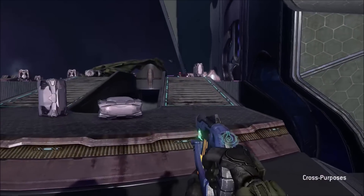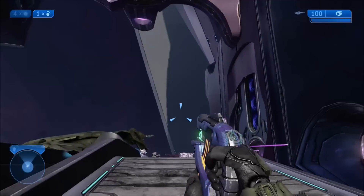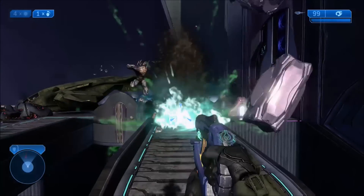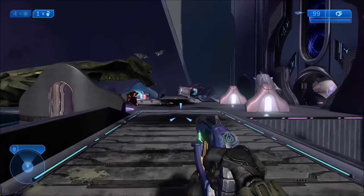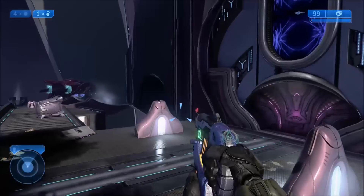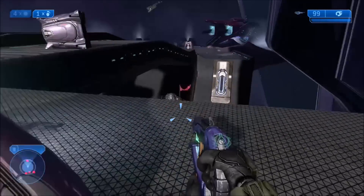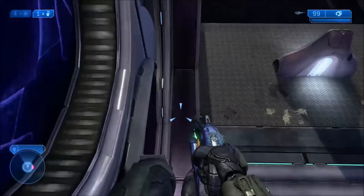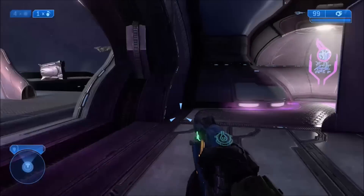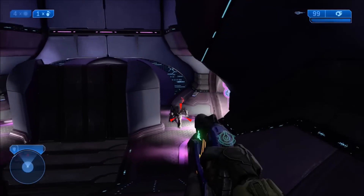Now for the switch on High Charity - to get to that one you're going to need even more skulls. You're going to need basically all the skulls that make explosions bigger: the Scarab skull, the Feather skull, the Boom skull, the Sputnik skull, and the Black Eye skull. The reason you need the Black Eye skull is because you're going to need a lot of over-shields to do the jump to this next switch. So you just want to punch some enemies until you get a full over-shield.